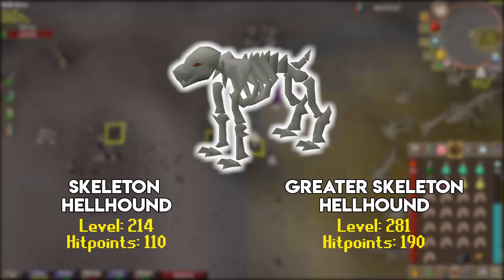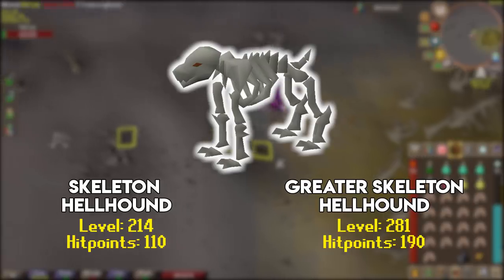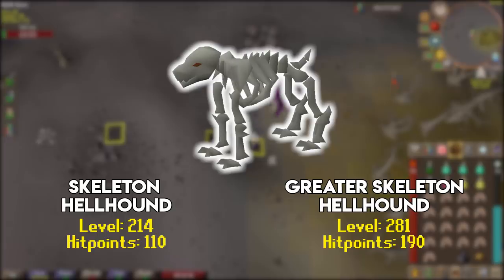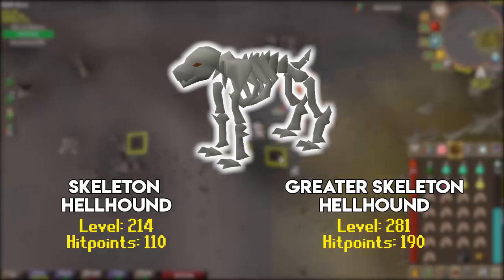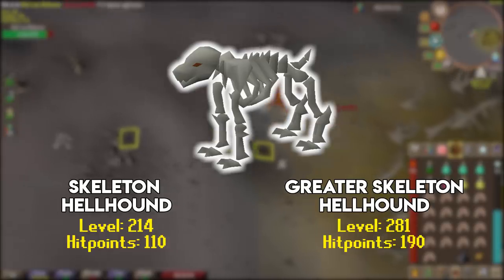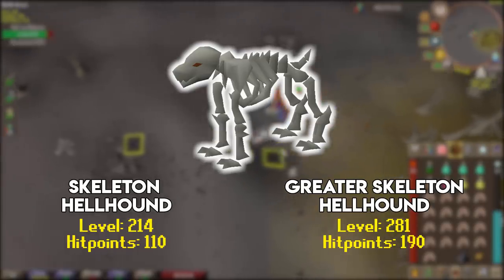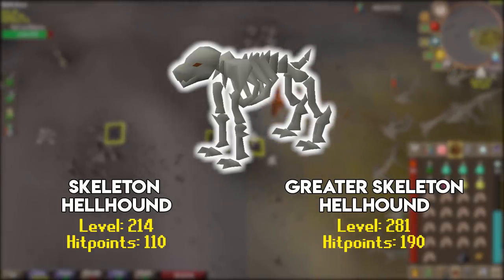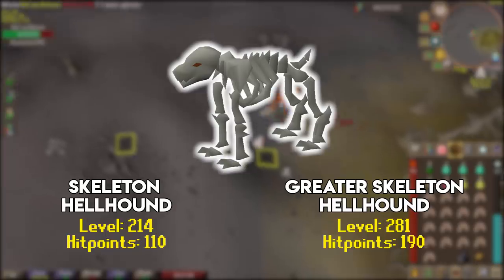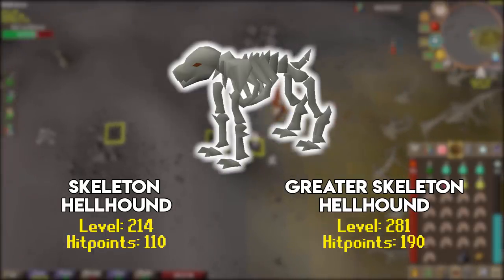Vetion will also spawn four hellhounds. The first wave at his first form's half HP are skeleton hellhounds — combat level 214, 110 HP, and there are two of them, both must be killed. In his second form at half HP, he spawns greater skeleton hellhounds — combat level 281, 190 HP. Killing these is the only time you will need protect from melee; all other times you will be safe spotting Vetion.